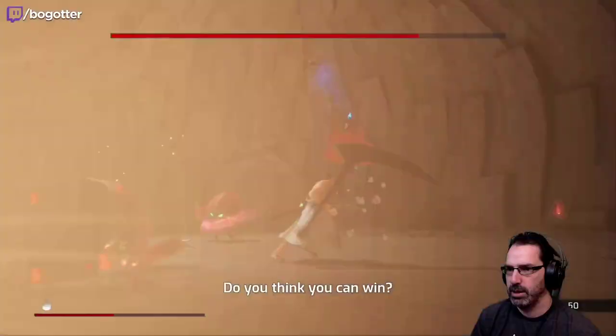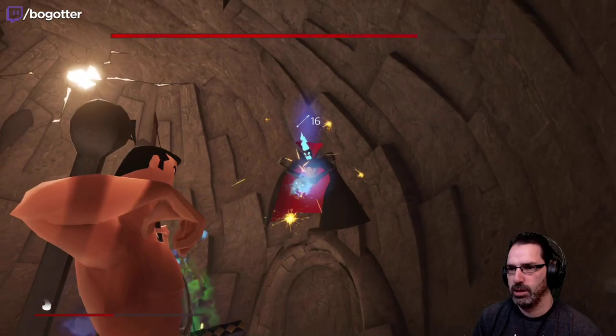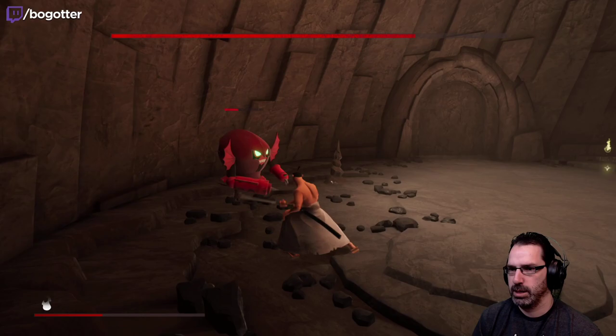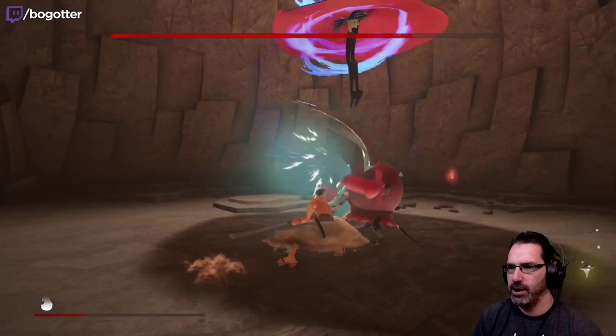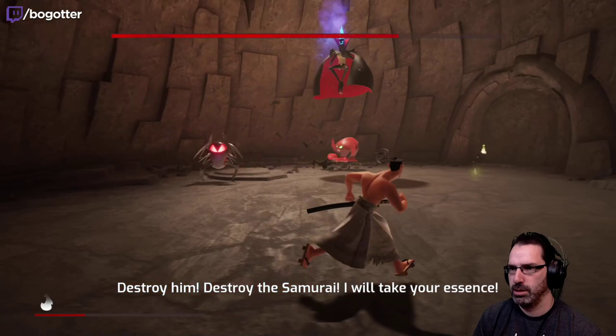We need to get our ranged weapon situated here. Equip, equip. No destroying the samurai — I already called it. Destroy the samurai! I will take your essence. Wait, what? That's straight out of Dark Crystal!